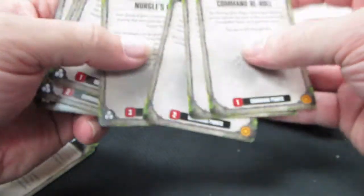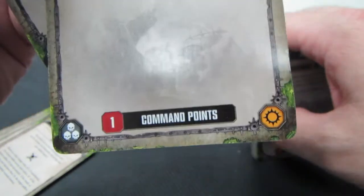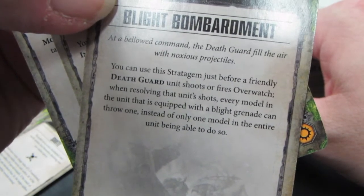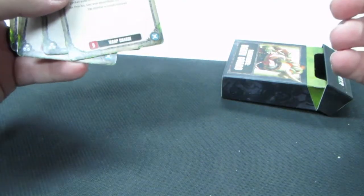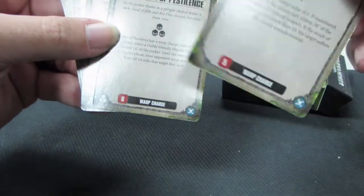All sorts of cool little abilities that you can throw on your opponent — last-bit tricks, for you Yu-Gi-Oh! or Magic players, to get out before your opponent thinks he's won. Here's Blight Bombardment — it's going to cost you one command point. Use this stratagem just before a friendly Death Guard unit shoots or fires overwatch. When resolving that unit's shots, every model in the unit is equipped with a blight grenade and can throw one, instead of only one model in the entire unit. Normally a unit that contains grenades can throw just one grenade for that whole unit. That card actually allows you to throw one per model. Units can be anywhere between five and twenty, so you can have up to 20 guys throwing grenades. On average you're going to see about 10-man units, so that's pretty insane.